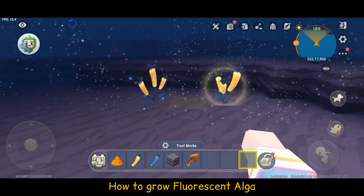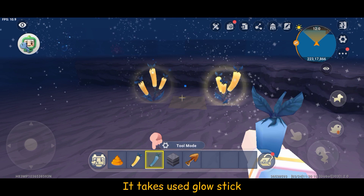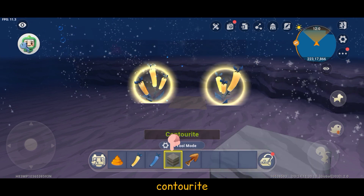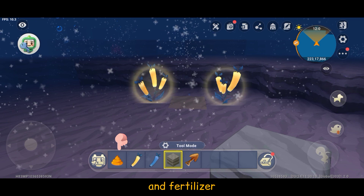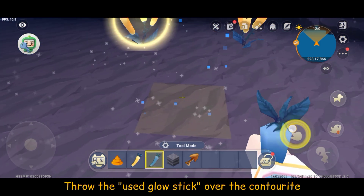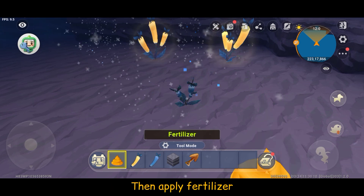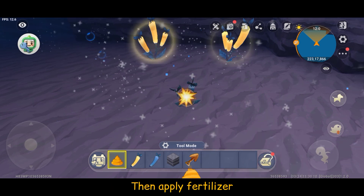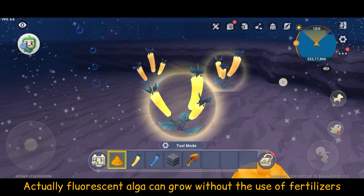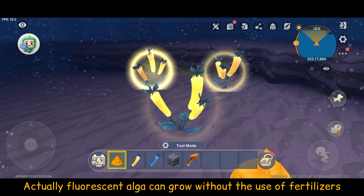How to grow fluorescent algae: it takes a used glow stick, contour, and fertilizer. Throw the used glow stick over the contour, then apply fertilizer. Actually, fluorescent algae can grow without the use of fertilizer.